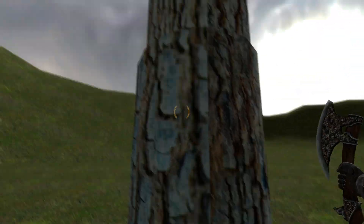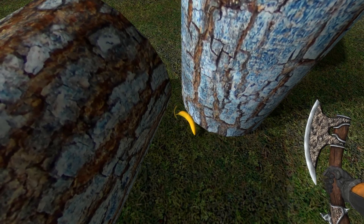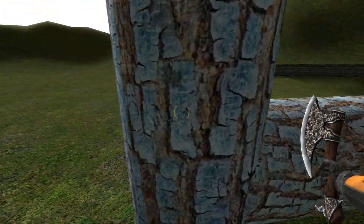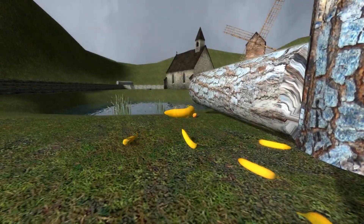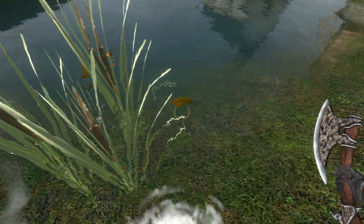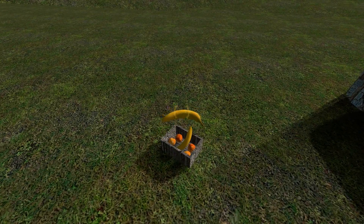Let's chop another tree down, see what it's got. Bananas! These are all custom models by the way - you can't get these in the Heart Light too. So put our bananas in. They all float as well, they're all simulated. Put a few bananas in there.